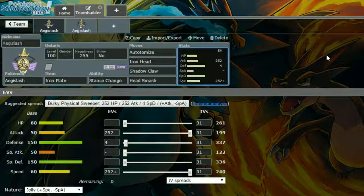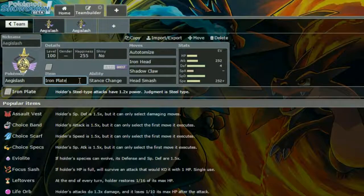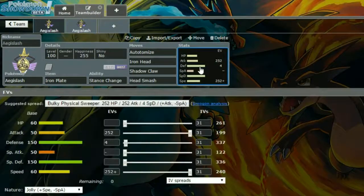Let's start with the two sets. The first set is an Autotomize set because I really like Autotomize, and base 60 speed is relatively decent. You've got max speed on here anyway just to ensure you're going to be outspeeding more or less everything. Iron Plate is the item — your steel type attacks have 1.2 times power, so Iron Head is a little bit more powerful.